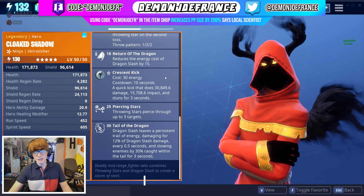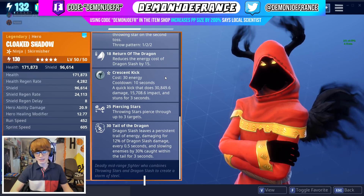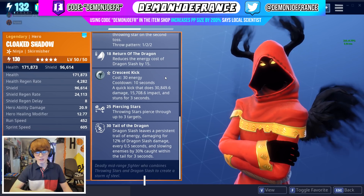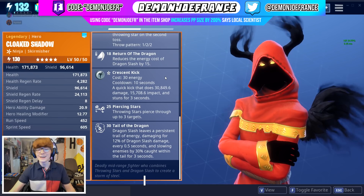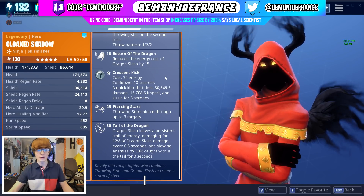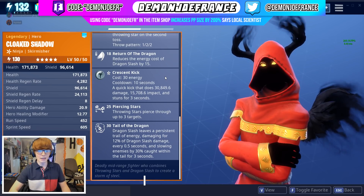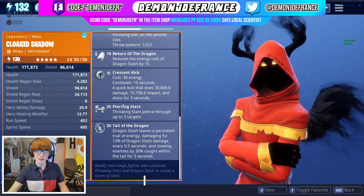We got Crescent Kick, which is a very near worthless ability in my opinion. It's really good in case somebody's really up on you, like a blaster about to kill you — you can just slap it with your ankle and you're good to go. But that's the only time I could really see Crescent Kick being useful. Maybe if there's a group of Husklings around you, then it might be useful, but aside from that, I'm really not too big of a fan of Crescent Kick.